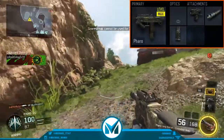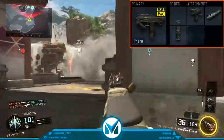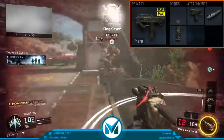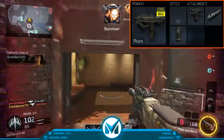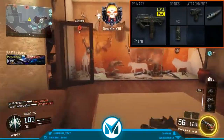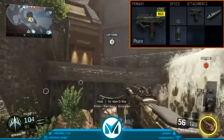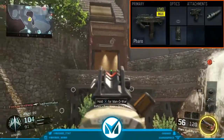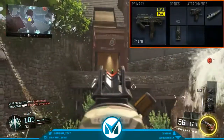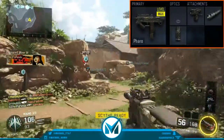At close range without Long Barrel you can even get one bursts, which is a really good thing if you land all your shots. The most I've ever needed is two bursts — this gun is extremely accurate. That's also why I use Foregrip, just to make sure I land those shots and can get kills at longer distances. With Foregrip and Long Barrel together, this is a really good setup that everyone should use on SMGs.